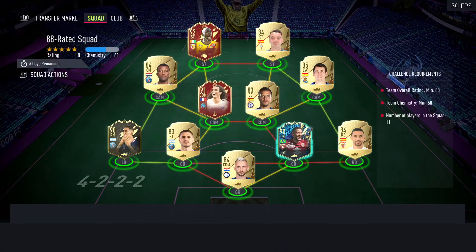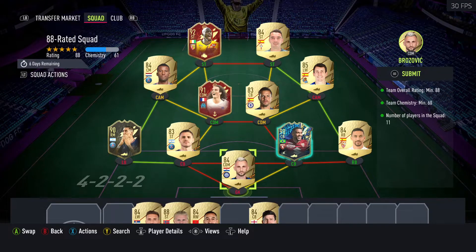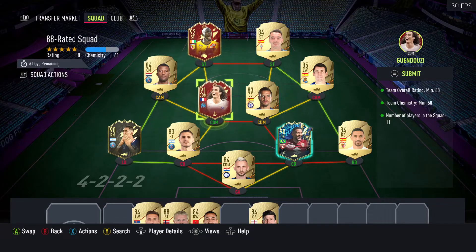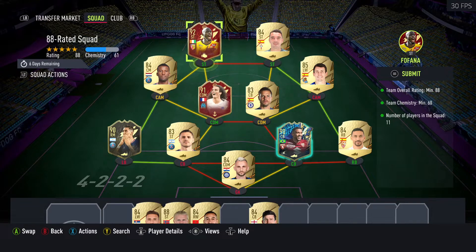This is the final squad I'll be submitting. Gwendoosie and Seiko are good players, but they're not too expensive — I can always buy them back. So yeah.